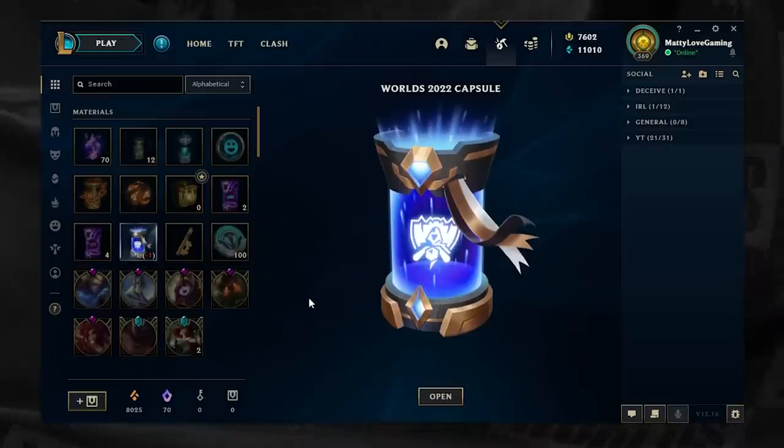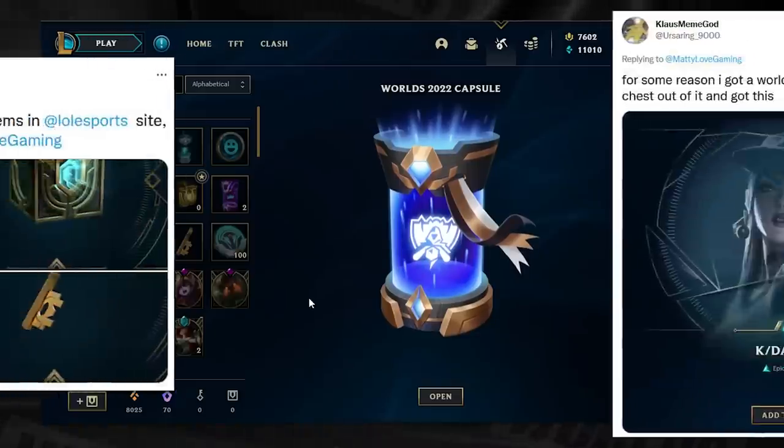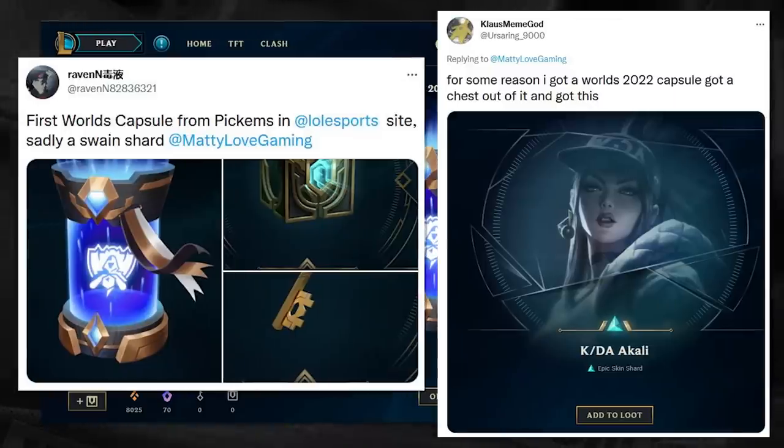Turns out you can get the Worlds capsule now, and some of them contain Hextech chests. I thought these weren't available until Worlds actually started.